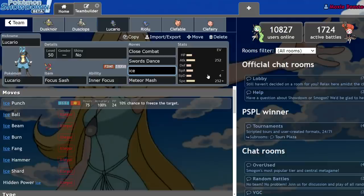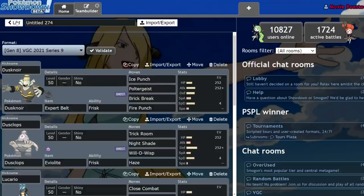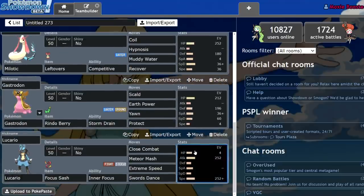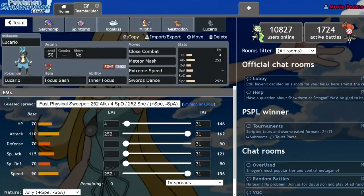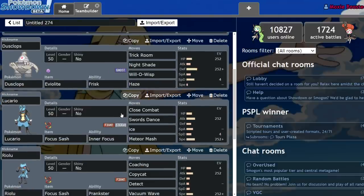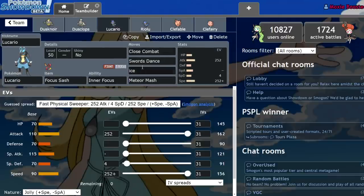Lucario essentially only has a niche as a Steel-Fighting type that can deal with both Incineroar and Togekiss while not being Intimidated or flinched. On paper that sounds really good, but when you compare it to faster Steel-Fighting types like Cobalion or other Pokémon in general, it's hard to find room for it on a team. That's not to say it's not viable — I was using a Cynthia theme team on the channel recently and the Focus Sash Lucario was actually pretty okay. It's a decent Pokémon, not ideal, but okay.